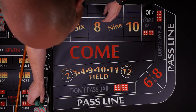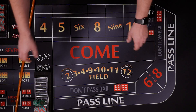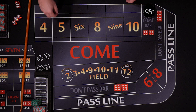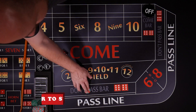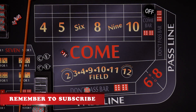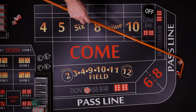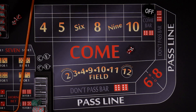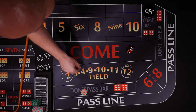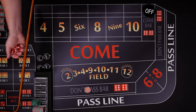Got some twenty-five dollar chips here. We're going to start with three hundred dollars, run through it once, and then evaluate where we're at at the end. The puck is in the off position. New shooter — five dollar minimum don't pass bet, and we're coming out.